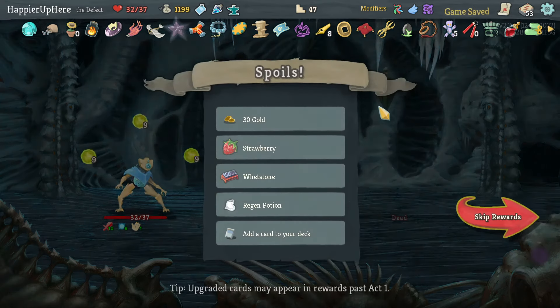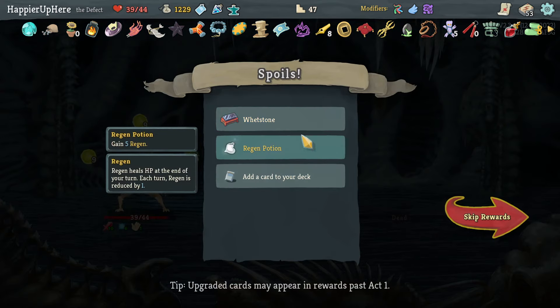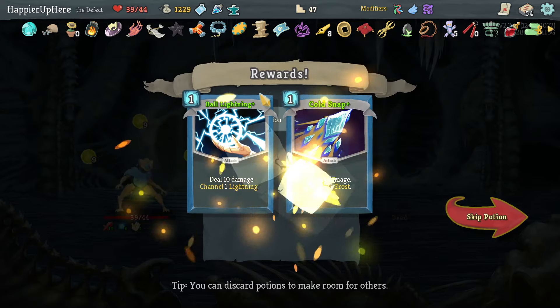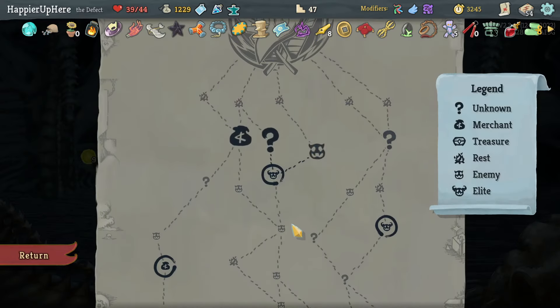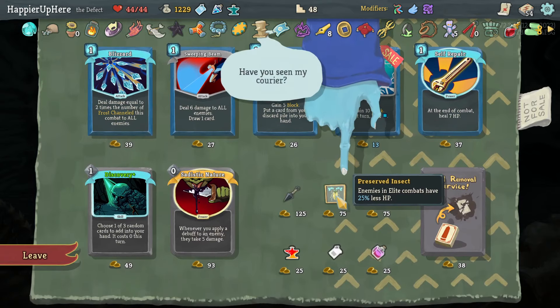I got Strawberry and on pick-up Razor — dealing +7 damage. And on pick-up over two random attacks. Skim might help me try to get combos somehow. This upgrades Ball Lightning and Cold Snap. Let's do another shop — I have the gold. Preserved Insects is great for enemies in elite combats — although it's literally the last floor, let's take it.